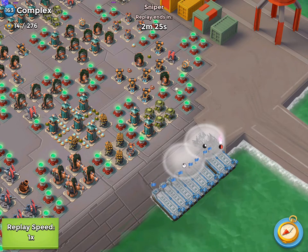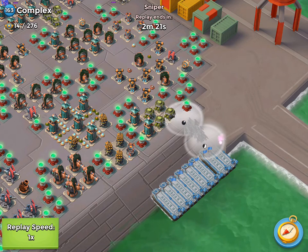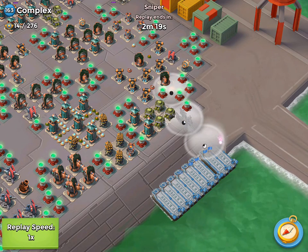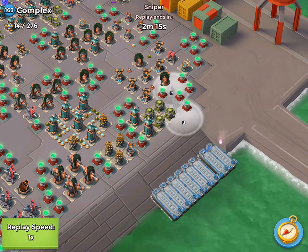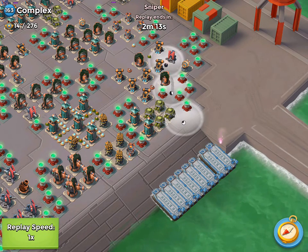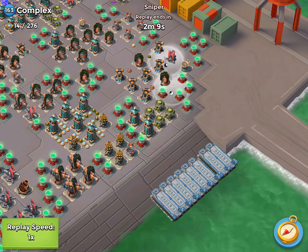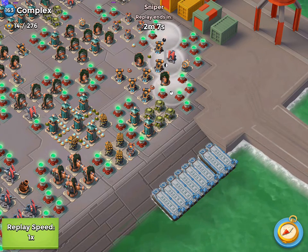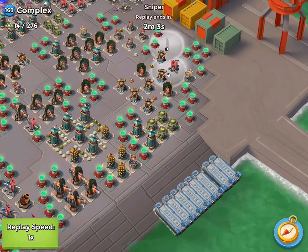So I threw two smokes, start landing Zooka one boat at a time so that they stack up. And you can land about six boats before you have to throw the third and final smoke. You don't want to throw all three at once because then the final smoke will dissipate before all your Zooka are gathered together.